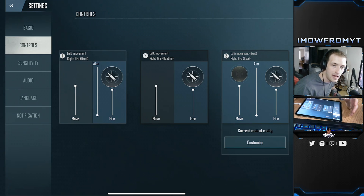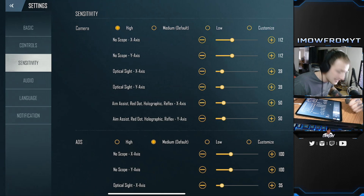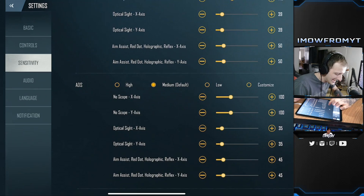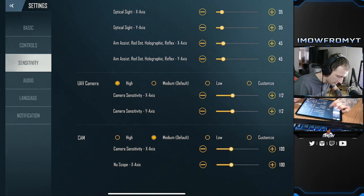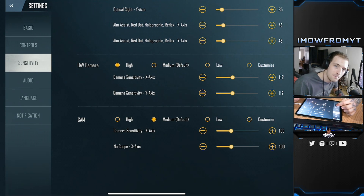If you haven't seen my controls setup, go check out the video I posted on how I set up my controller for iPad. On to sensitivity — this is my settings, you don't need to copy them, it's down to your preference. I have camera on high, ADS on medium, UAV camera on high, and cam on medium.